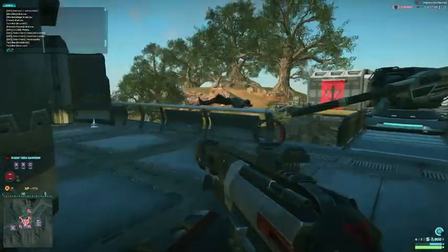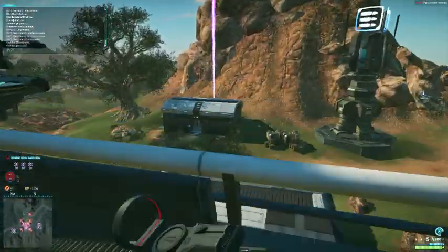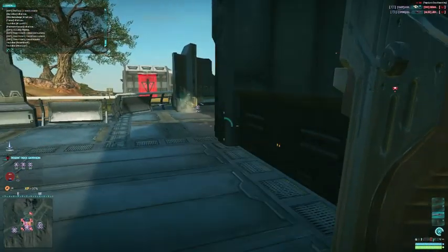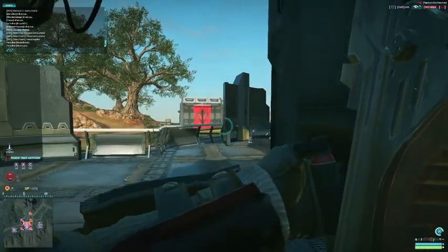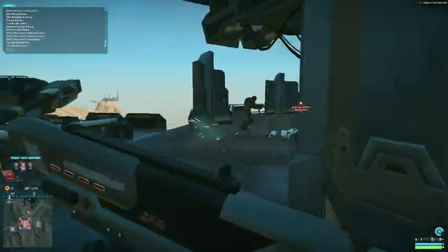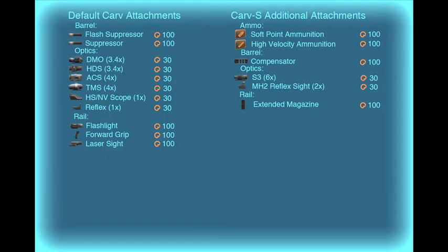I have enough trouble spotting the sneaky Vanu at night without intentionally blinding myself. The next step I would take with the attachment field would be to get a forward grip, which will give a noticeable difference given the weapon's high rate of fire. The unique thing about the Carve is that it doesn't really require a full attachment loadout to perform as it is intended to.